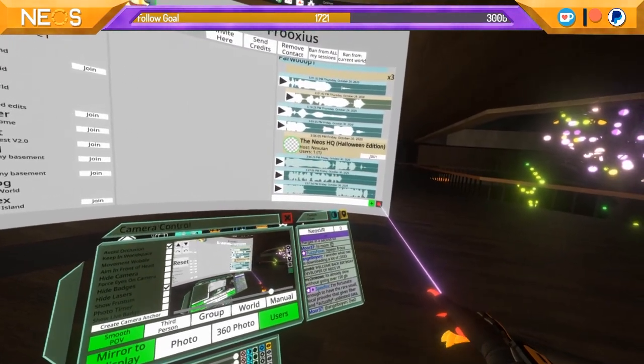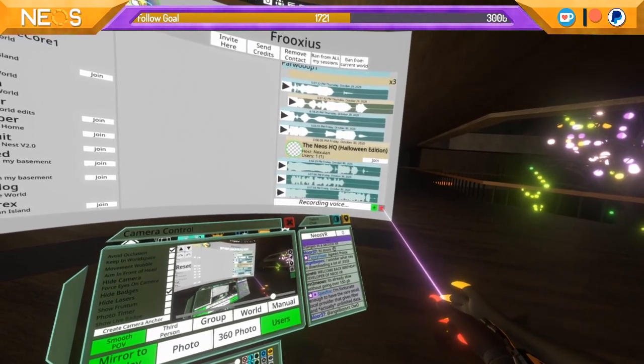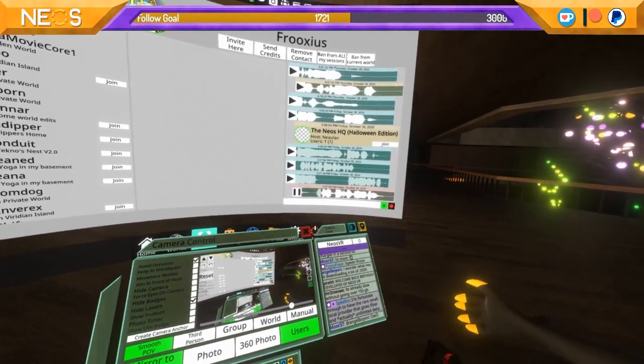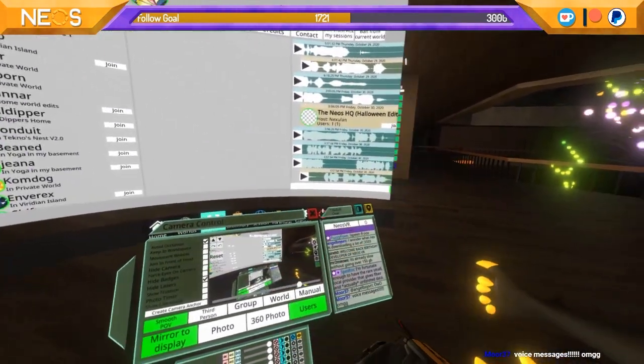I'll even send Frox my own message. To send a message I'll just hold down the record button and say: 'Happy birthday at the Fluxy.' And there we go — 'Happy birthday at the Fluxy.' And now that message is sent out to him.